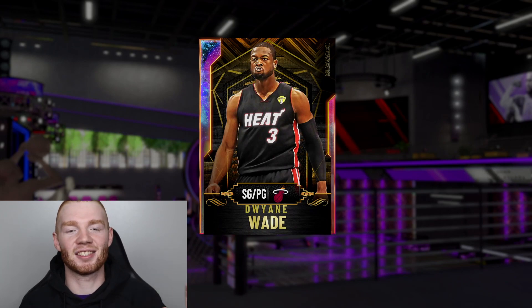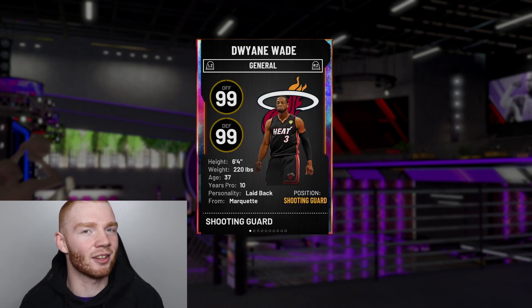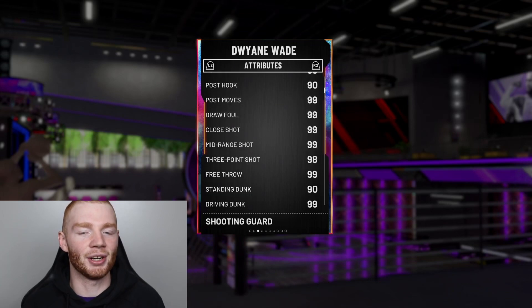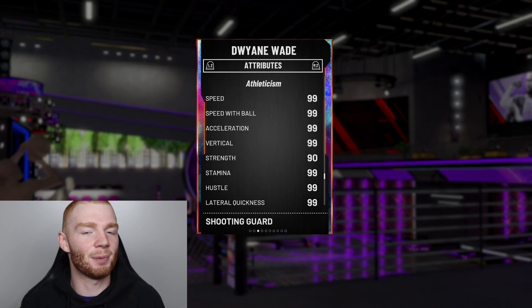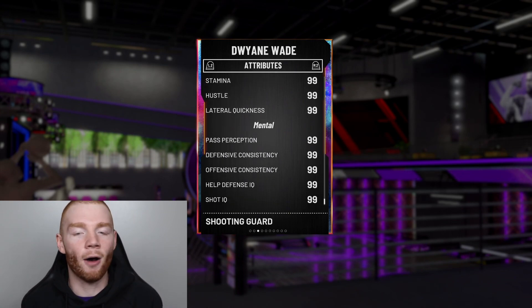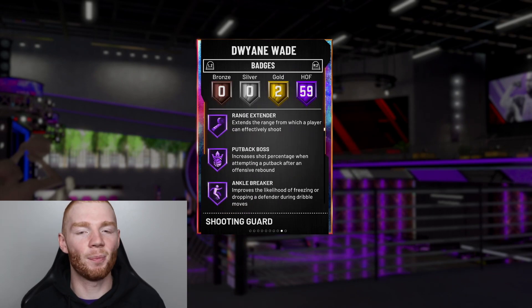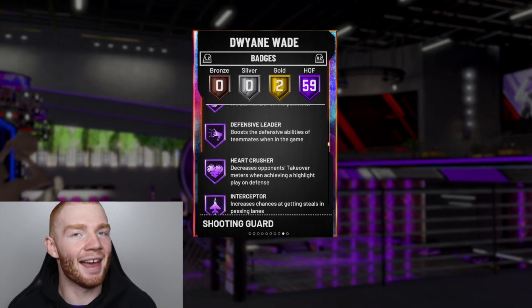At the backup shooting guard, I actually didn't expect to use this card when I got him — it's Dwyane Wade, the Galaxy Opal from the second-to-last collector level. He can play shooting guard and point guard; I personally run him as shooting guard. The thing I wasn't sure I'd like was that he's 6'4", which is a little short, especially compared to the rest of my team. But these stats — you can't really ask for much more. He's literally the best shooter in the game in my opinion, with the best release. The passing stats are 99s everywhere, defensive stats are great, and his athleticism and mental stats are off the charts. He's also got a 99 block, 59 Hall of Fame badges, 2 gold, and most importantly Hall of Fame Range Extender and Hall of Fame Quick Draw — which makes his release, in my opinion, the quickest and best in the game.